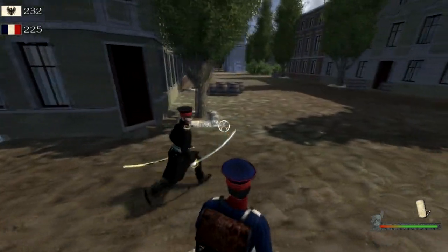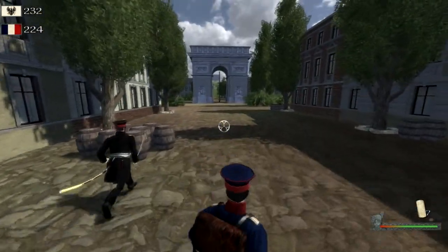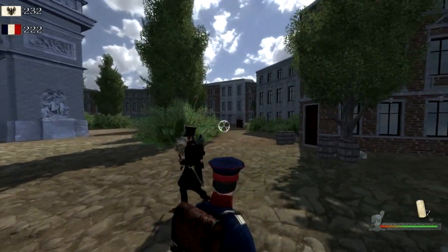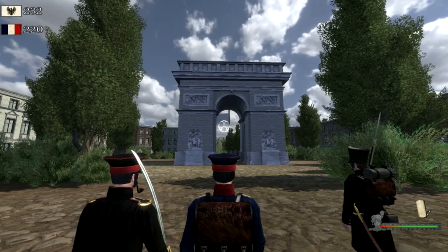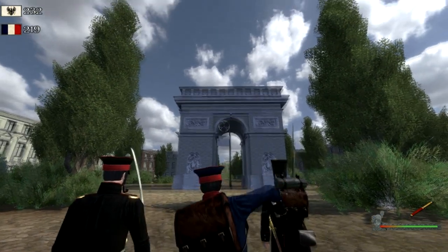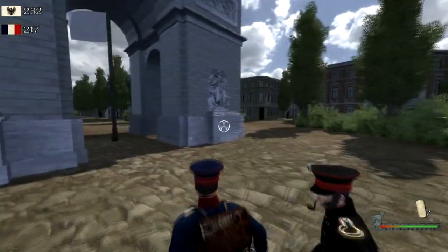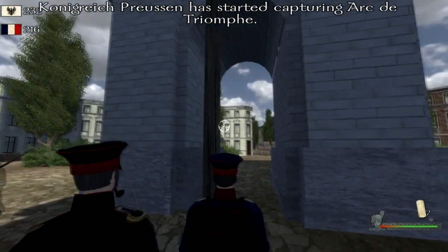Well, basically this is a little replica of Paris. I want to say right from the start, this is not completely historically accurate, but we thought it was cool anyway, because the Arc de Triomphe — if you look at it from here — was actually constructed in 1832, so it's not historically accurate, but I thought it was so beautiful we just had to. And it's also an urban map. There weren't any real urban maps before, and yet there were many battles fought in urban cities.